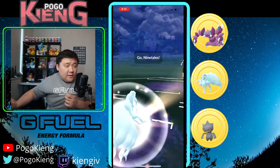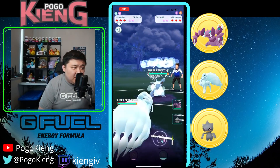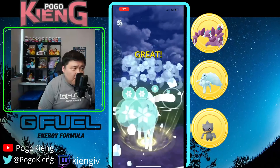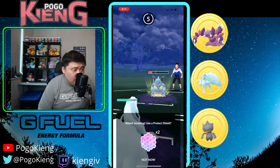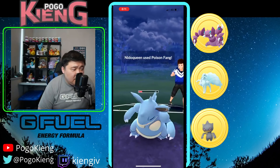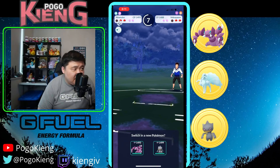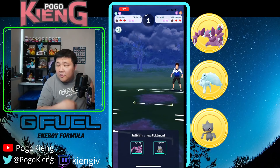Nine Tails into Needle Queen — this matchup is not so bad when you have Weather Ball. Interesting they didn't throw. Maybe look to switch after this. Okay, not going to switch — going for the simul-KO, interesting strategy. Maybe they didn't want the next Pokémon to farm.